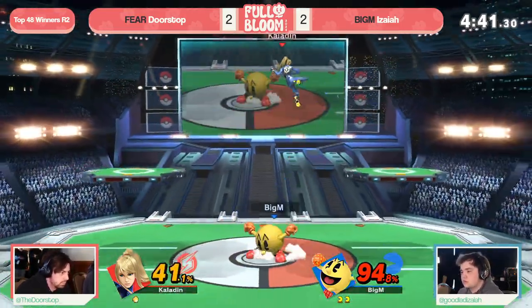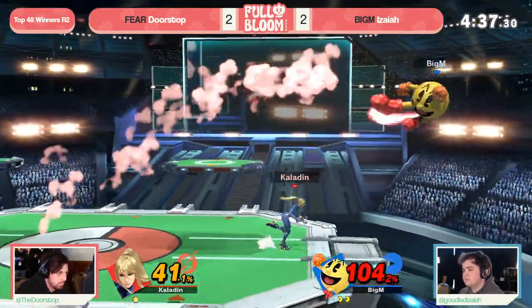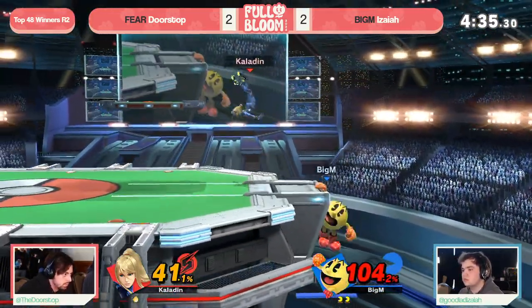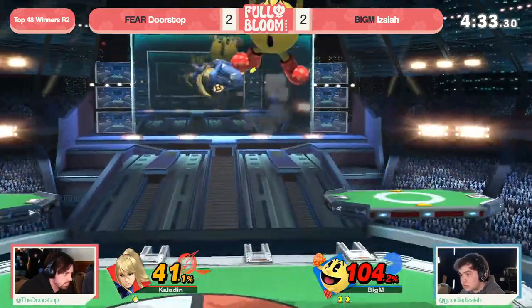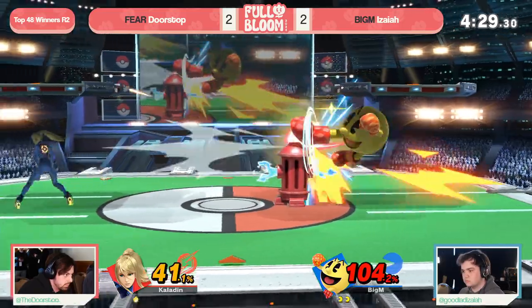And look at that — the Nair, just a nice little quick get-off-me tool against Doorstop, charging the fruit, just trying to set up for the next interaction. But Doorstop getting ready, putting the gas on and really trying to force this stock out — as they kind of need to at this point if they don't want to be thrown away this game.